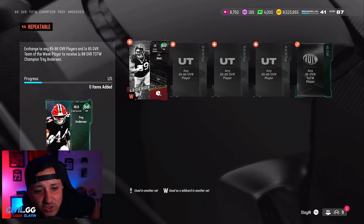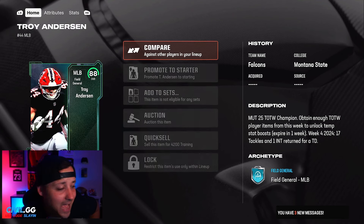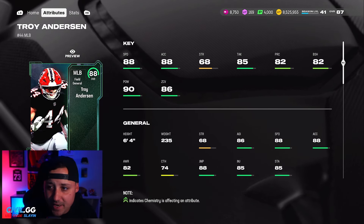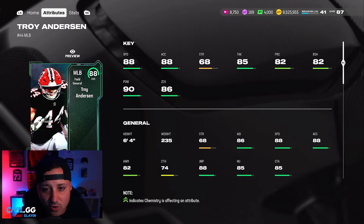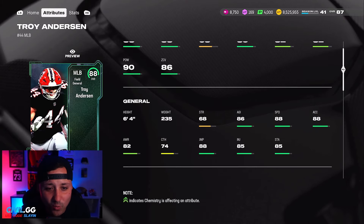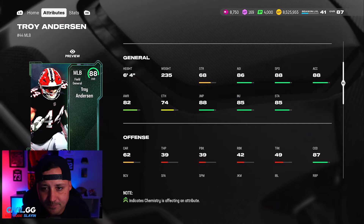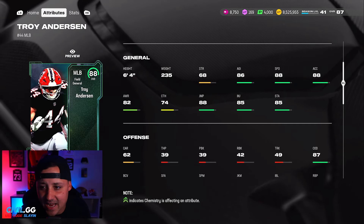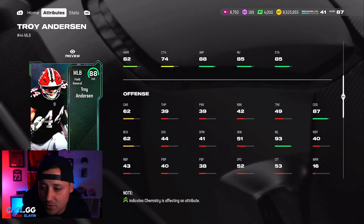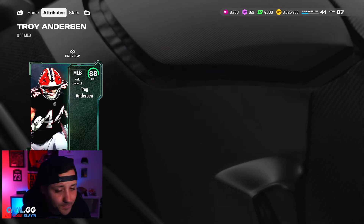There's only one card I'm really after today and that is Troy Anderson. This card is an absolute stud — we've got to get him on our team. I'm getting him today regardless. 88 speed, 82 block shed, 90 power, 86 zone coverage. The reason why he's elite: six foot four, 88 speed user beast. His acceleration is 88, agility 86, 87 change of direction — this guy is going to be moving out there. Best card that came out today for sure.